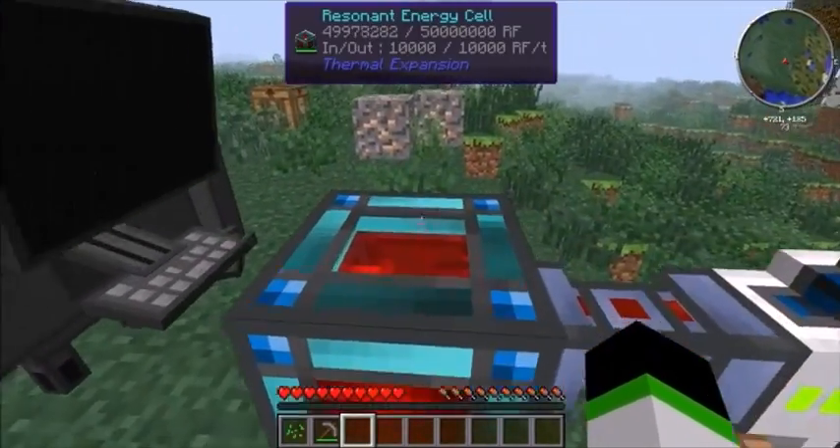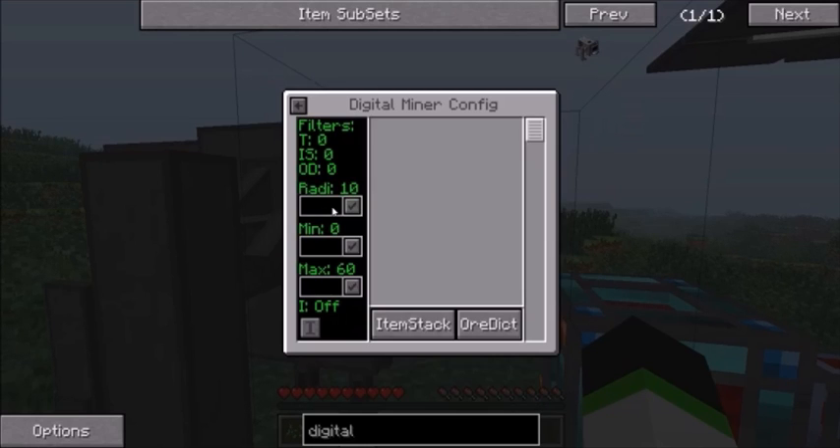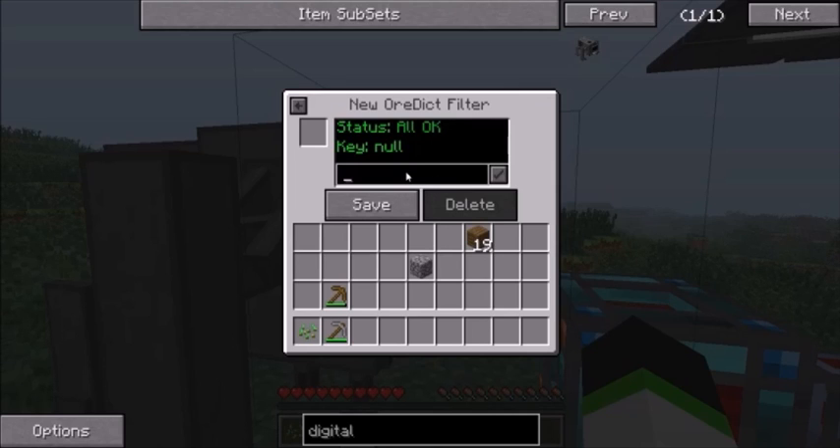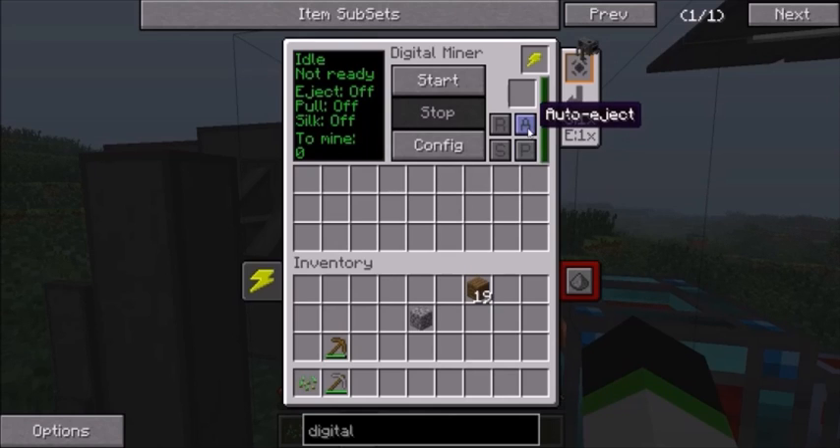The Resonant Energy Cell is massively expensive. But for this, I don't think you could have started with anything else. To work this you need to get power — lots of it, it uses up a lot of power. Put your radius to 32 and hit the tick, unless you want it any less. Then if you want it to mine everything, which I do, put in ore and then star. Hit your tick and you'll see everything comes up. Save — radius is 32.